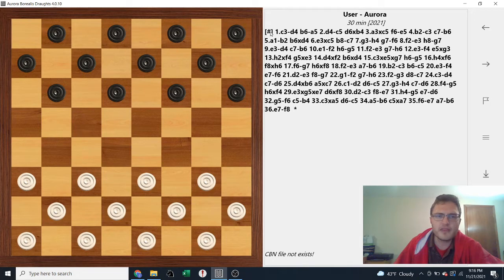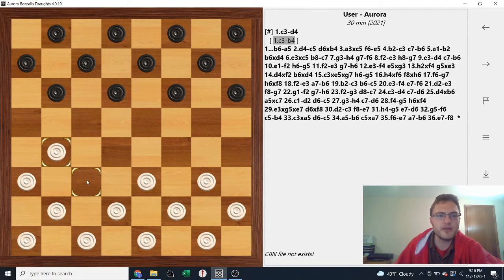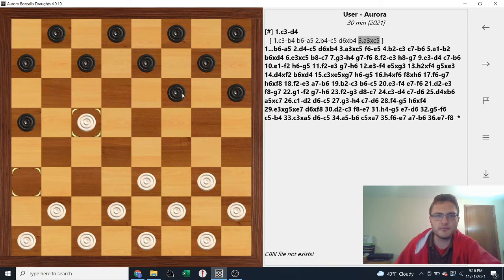So I start with c3 to d4. If you know anything about opening theory in this game, the point for white is usually at top level games to control the c5 square and turn that into an outpost. The most common move for white at the top levels is actually c3 to b4, which would end up transposing back into the game because this is the main line.